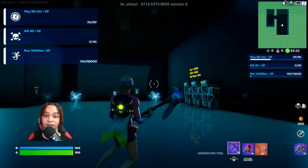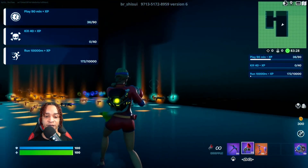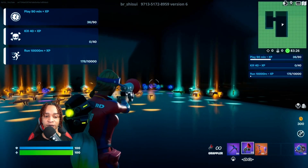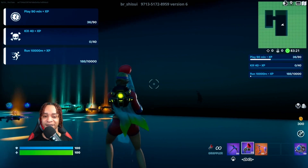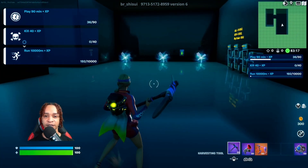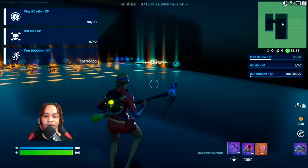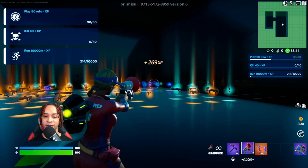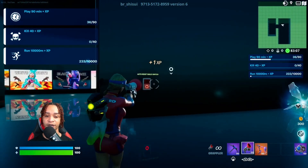Once you're in the map, make sure to wait 10 to 20 minutes to get the best reward on these buttons. Turn around and grab yourself a grappler in that corner. Come over to this side and make sure this bad boy is off right here — it should already be off.